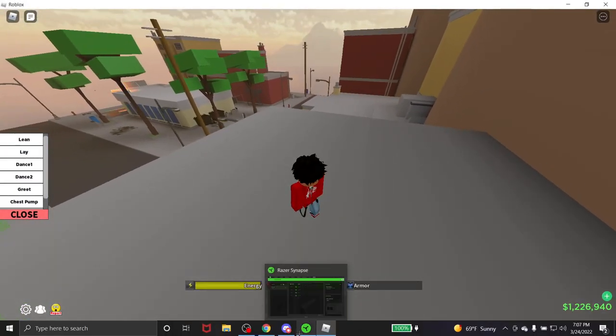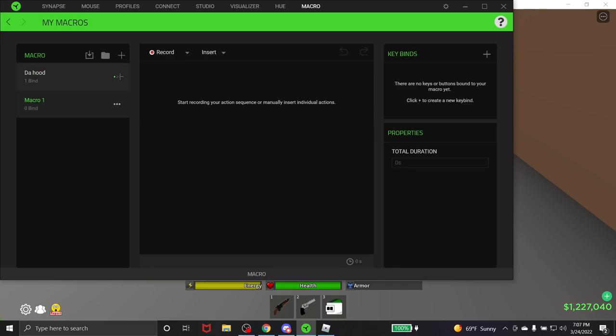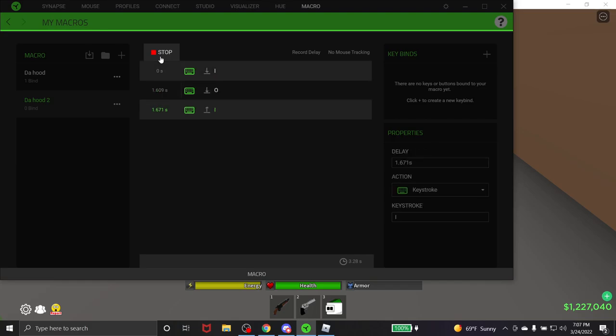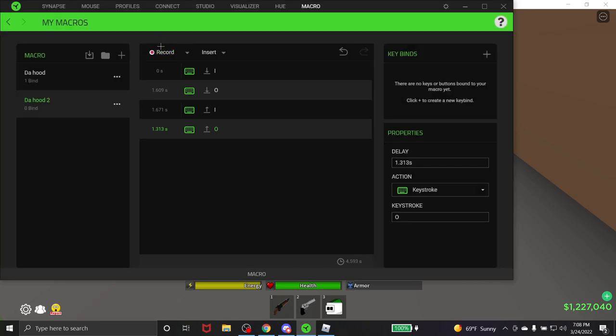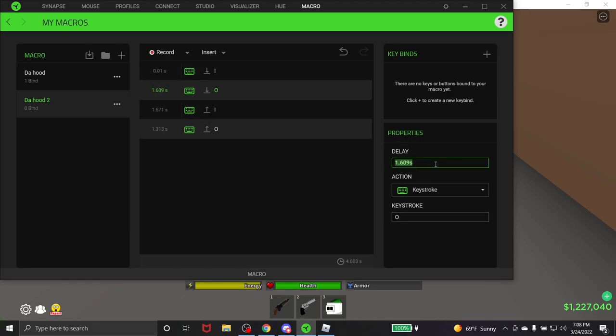You want to go to Razer Synapse if you have a Razer keyboard and mouse. Then you want to go over here — I'm gonna make a new one just to show y'all. You can name it anything you want. Then you want to stop recording and put these delays to 0.01. You can put them to 0.001 but that's not good — I'm gonna do 0.01 for all of them.